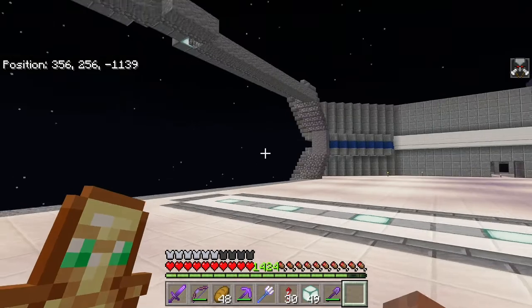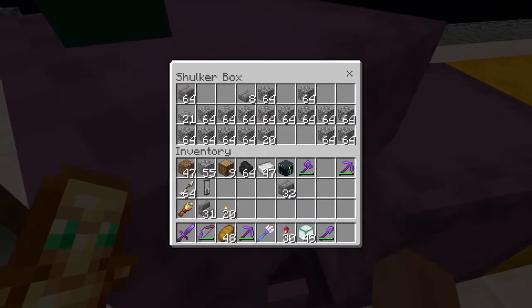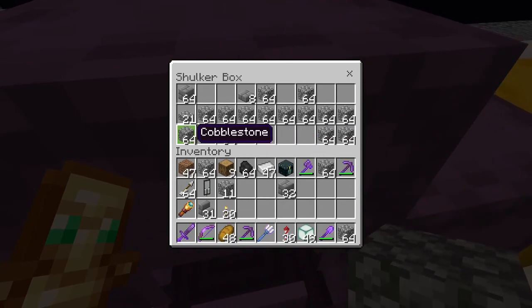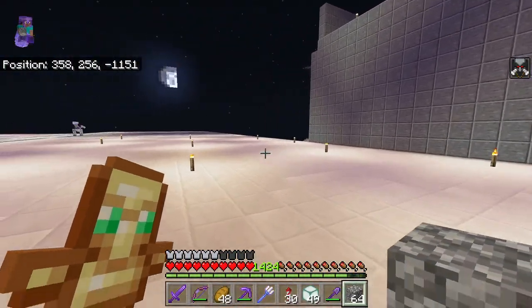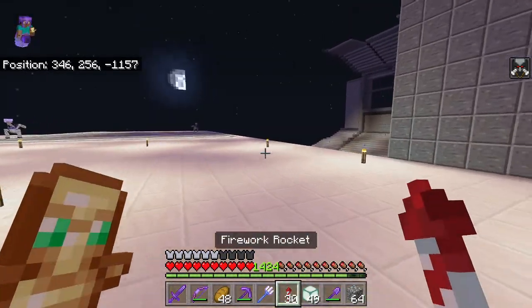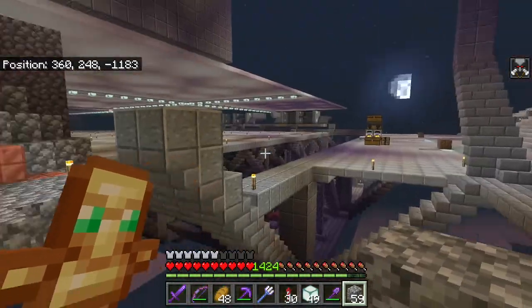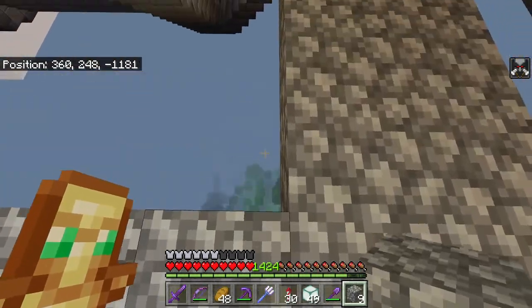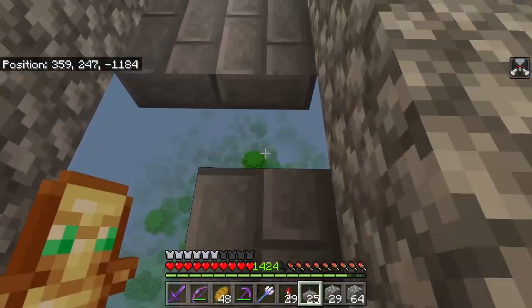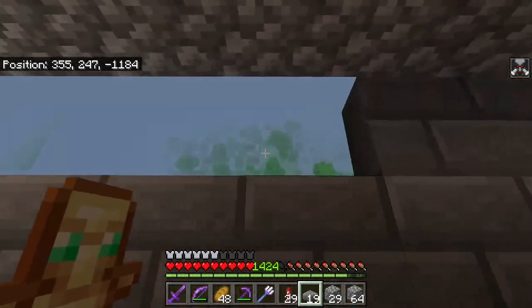Instead of holding down the right trigger, I'll just click it every single time and actually think about where I place the blocks. Fortunately for me, I ran out of quartz slabs, which meant we were only able to do this amount of the ceiling. It's probably best if we don't do anything more with smooth andesite or quartz right now, because getting more of that is just going to take too much time. But doing things such as patching up these small little holes around the place shouldn't be too hard - it's literally just cobblestone.